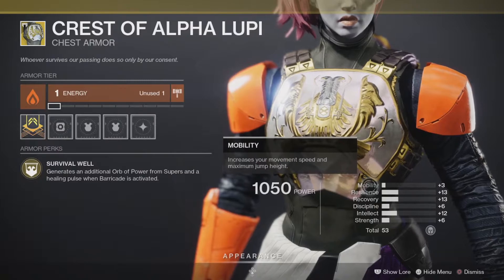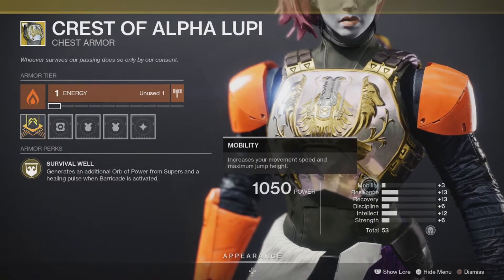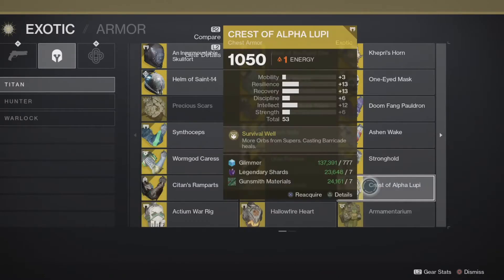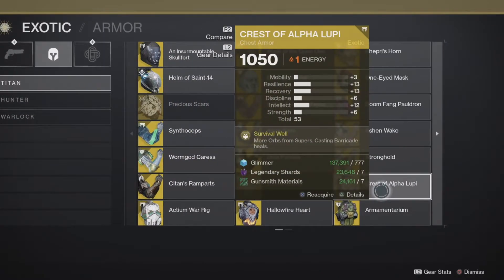Crest of Alpha Lupi generates additional orbs of power from supers and a healing pulse when barricade is activated. It has a place — it's useful when you use your barricade. It's probably mid tier now where it used to be top tier when you could generate a lot of orbs for teammates. On a bubble Titan though, I would say it's top tier — all you have to do is drop the bubble and you're good.